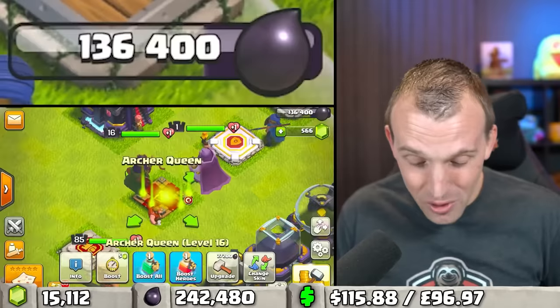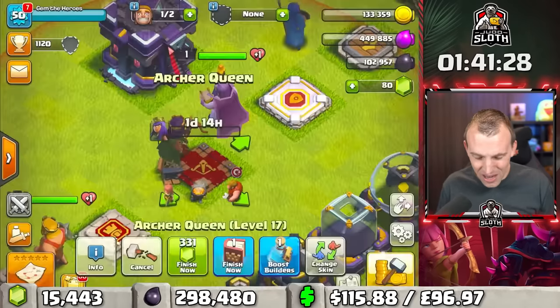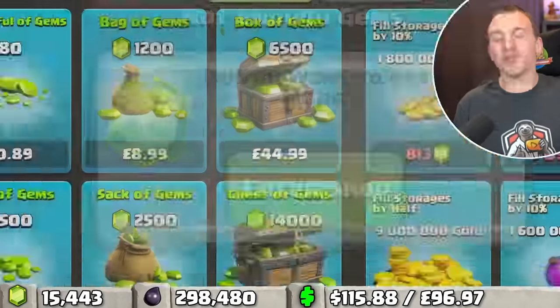Oh my word, the Dark Elixir — it's going down pretty quick already. Level 17. And now we need some gems, back to the shop.